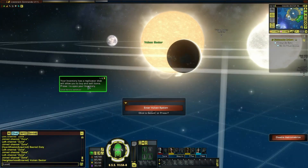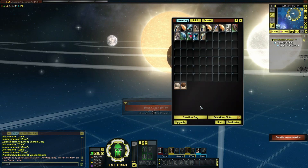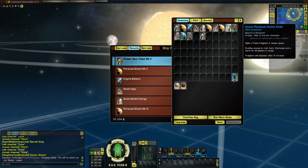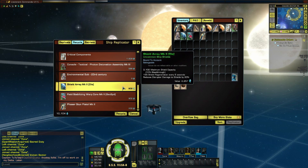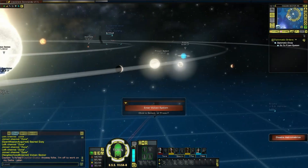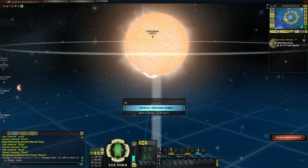Your inventory has a replicator that will allow you to buy and sell items - press I to open your inventory, click on replicator. You can purchase common items and sell items by using recycle. Do I get as good a deal as if I were to use the Exchange? The value is 2,257 but I'm only going to get 902 for it. All right, we'll leave it - let's just head to the Gem, it's not far. It's right here.